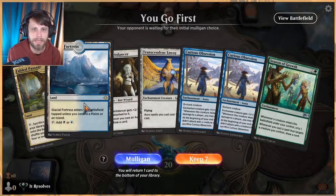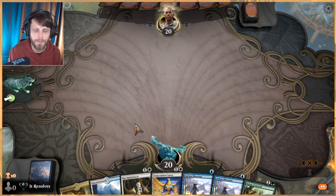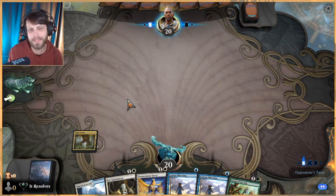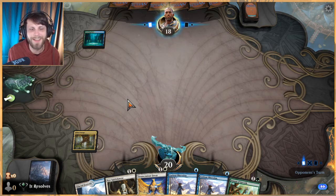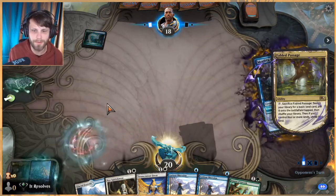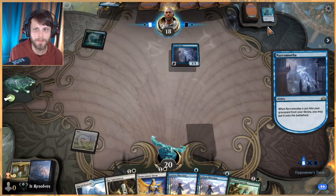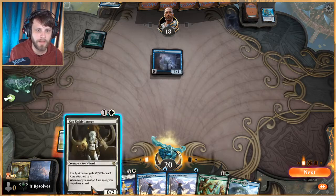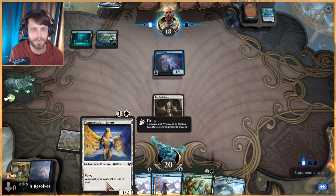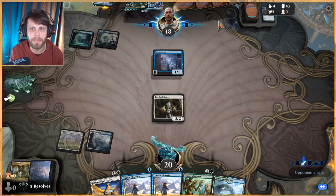We'll keep this opening hand. We kind of have to fetch for a white source to get the Glacial Fortress down untapped. I want to preface: I am not a Historic player — we learned that yesterday — so I'll do my best but there will certainly be misplays. Looks like we're against a self-mill or reanimator deck. Let's get a Spirit Dancer down and get that train rolling. Next turn we could play a Transcendent Envoy or just put Curious Obsession on it — probably just the Obsession.